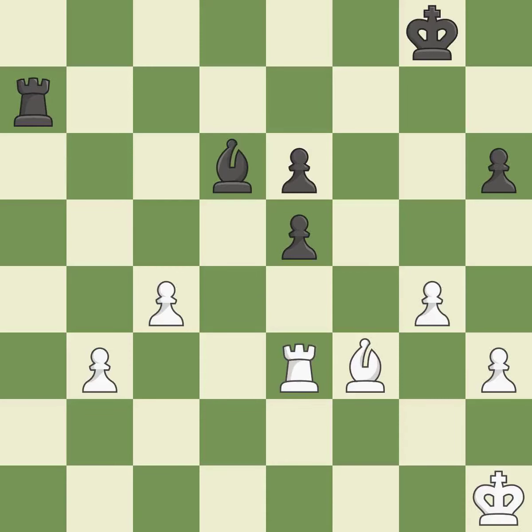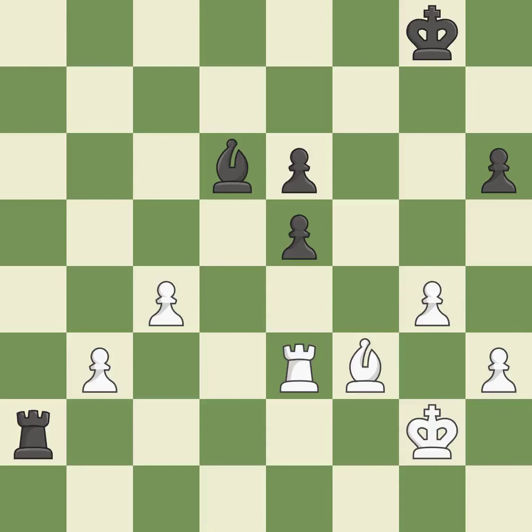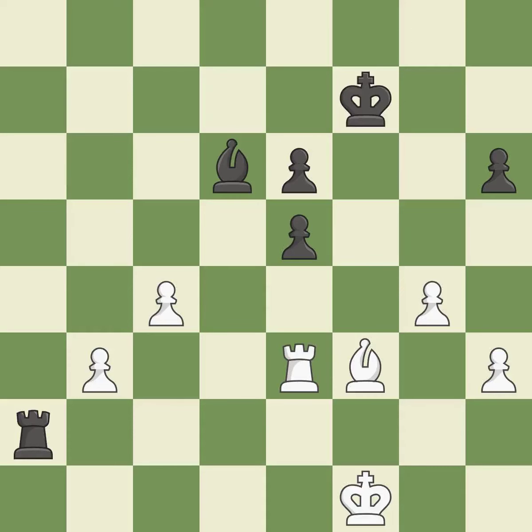A pawn that was being attacked and had no defenses is now protected — that's good. In the endgame, an active king is essential, and removing it from the rear rank is the first step — it is quite good. While not a mistake, the next move is also not the wisest course of action. This overlooks an opportunity to block a check from the opposing rook. This allows the opponent to activate the king by getting it off of the back rank — it is an inaccuracy. In the endgame, an active king is essential, and removing it from the rear rank is the first step — it is ideal. The bishop may now control more squares because it is in a better position — it is quite good. This shifts the bishop to a square with more activity, giving it greater scope — it is quite good.